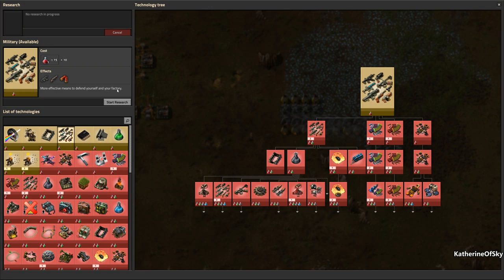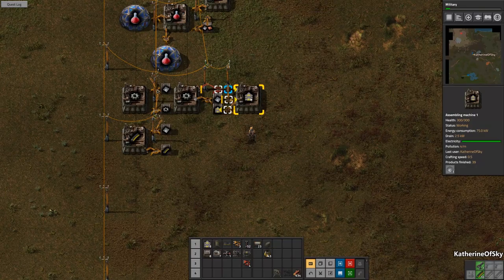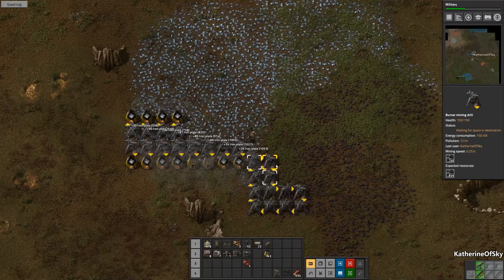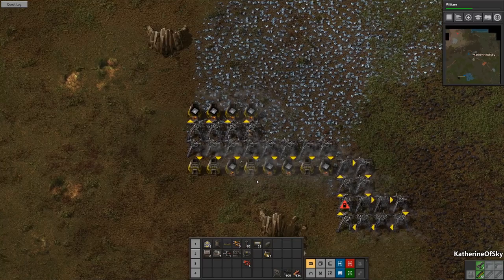We're also going to need to get some turrets. Where is it? We might even have turrets actually. So let's start the research for military right now and get that on its way.